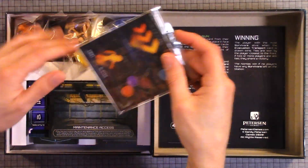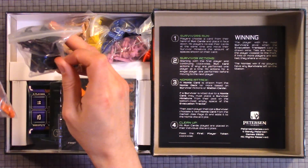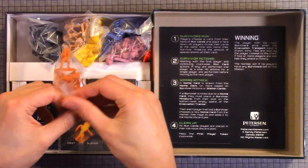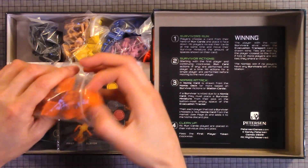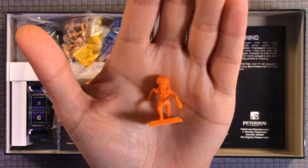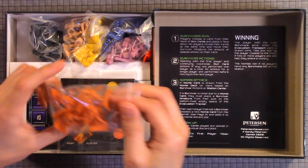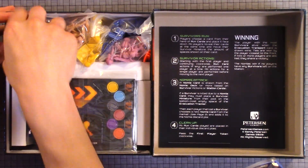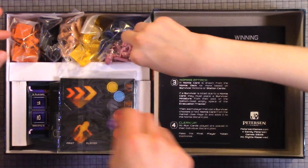We'll do the miniatures first. They're all the same sculpt just different colors. So there's orange, black, pink, yellow — more like tan actually — dark blue, and purple. And I think red as well.